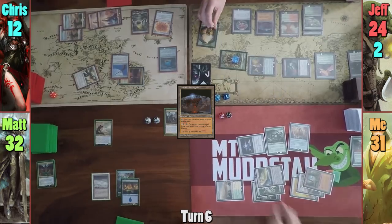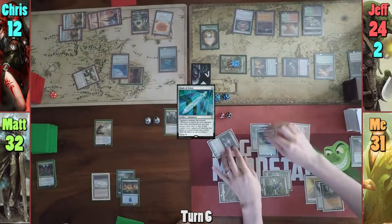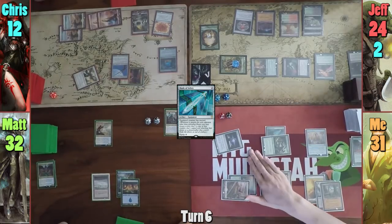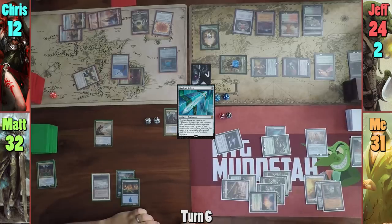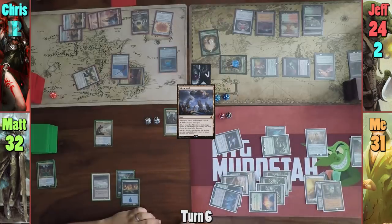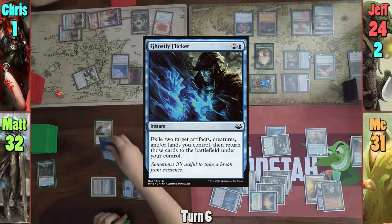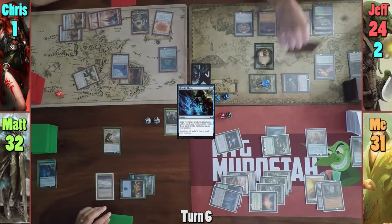Jeff gains a Saproling token on my upkeep, and I cast Blade of Selves in my main phase. I equip it onto my Hydra and swing at Jeff. The Blade triggers and I get token copies of the Hydra swinging at both Matt and Chris. These copies get two triggers each as they enter, thanks to Panharmonicon, and I get to find four lands, notably including Mirror Pool. Jeff blocks with a Saproling, Chris has no choice but to take the hit and drops to one. Matt blocks with Reflector Mage and casts Ghostly Flicker, blinking the Mage and a land, then bounces the Tendershoot back to Jeff's hand with the re-entering Mage.